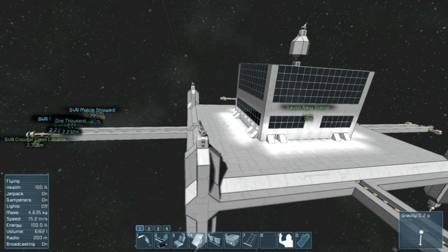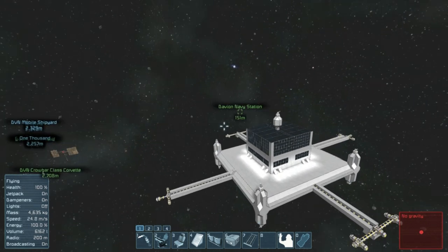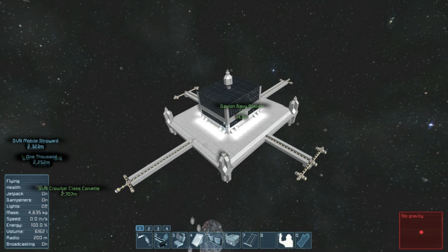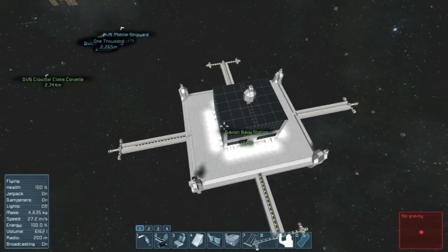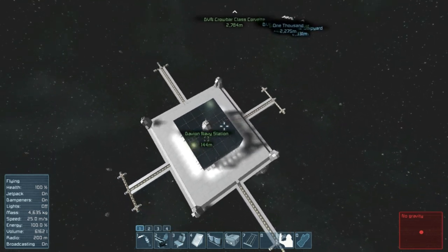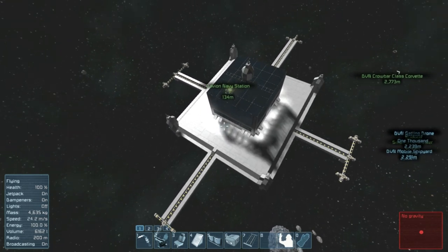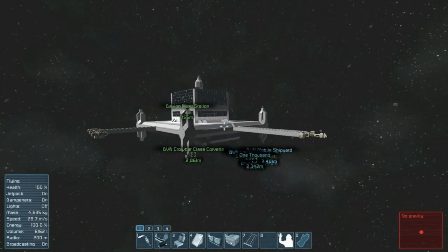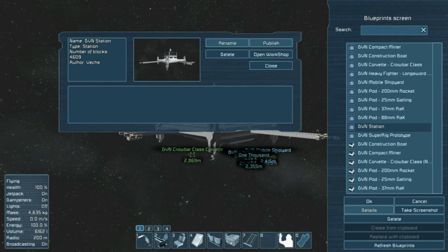Well, that is the Davion Navy Station — just a plain old basic space station. I want to make one with absolute practicality in mind, without all the cool decorative stuff. I want a very practical station for survival, so I think I'll work on that next episode. I hope you enjoyed the tour of the Davion Navy Station. Feel free to use it in your own world — get together with your friends and run around on it. I will be uploading it to the Workshop right now, live on camera. There it is. Mobile station. Details. Publish.